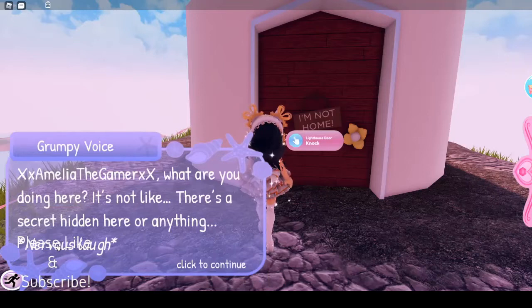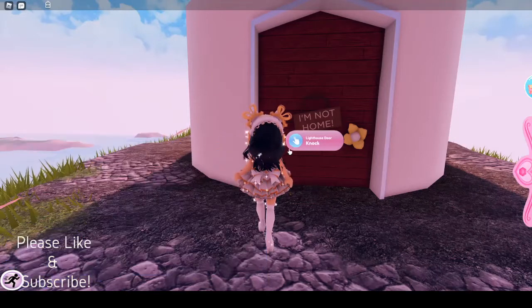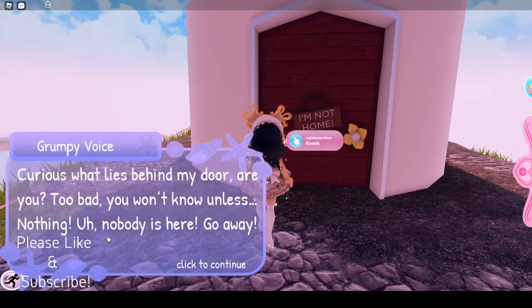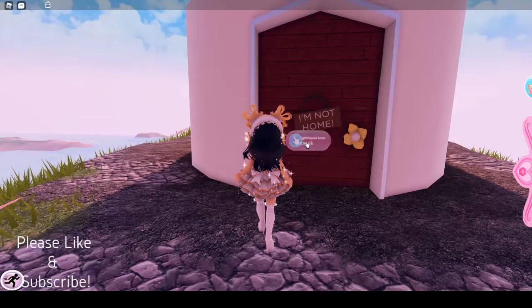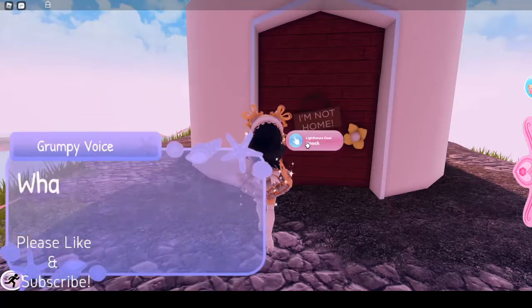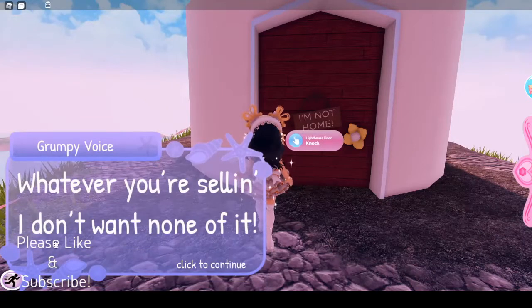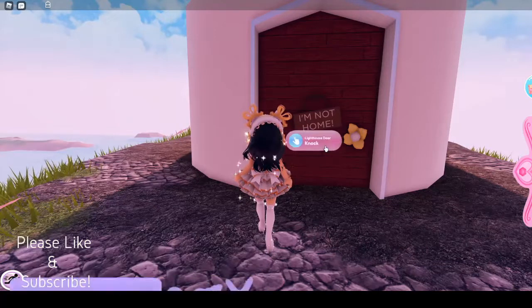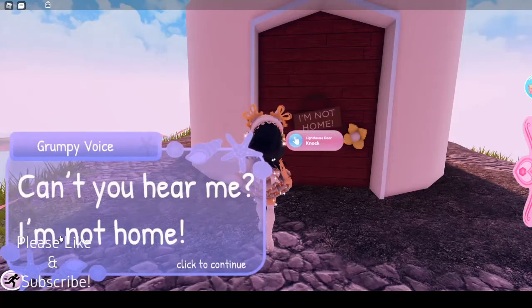'Amelia, what are you doing here? It's not like there's a secret hidden here or anything.' 'Curious what lies behind my door, are you? Too bad you won't know unless — nobody is here, go away.' 'Whatever you're selling, I don't want none of it.' 'Can't you hear me? I'm not home.'